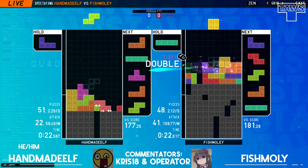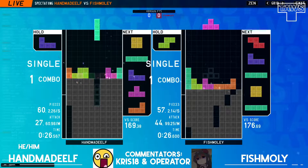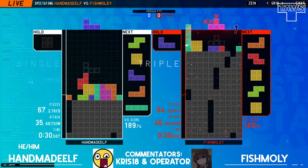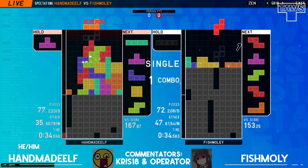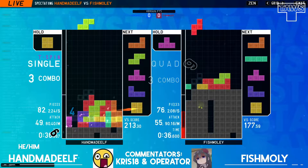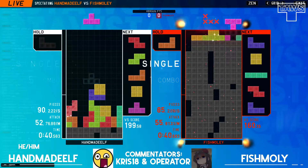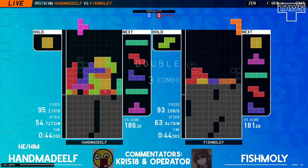Handmaid Elf is able to survive all of that. And now Fishmoly is kind of cheesed up — initially started with a big advantage, but very cheesed up now. And that wasted Eye, unfortunately. Matt has a good downstack, but makes that right back because Handmaid Elf had a nice power stack — or a teaspoon power stack, rather.